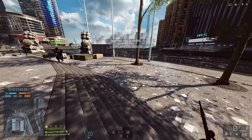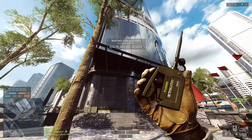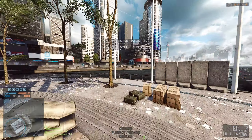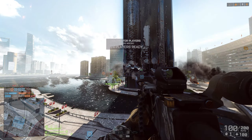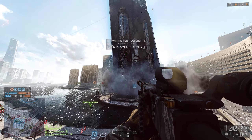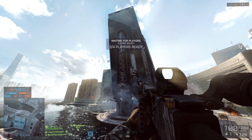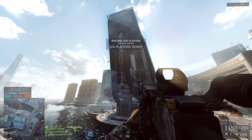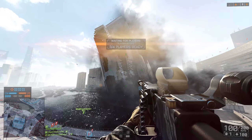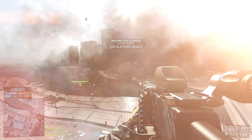On the map Siege of Shanghai you can completely demolish the big skyscraper in the center of the map, also known as flag C. All you need to do is destroy the four support beams at the back of the skyscraper. This will cause the entire building to collapse, leaving a pile of rubble and a large dust cloud around the area. Flag C is still available but now it's on the ground instead of on top of the building.